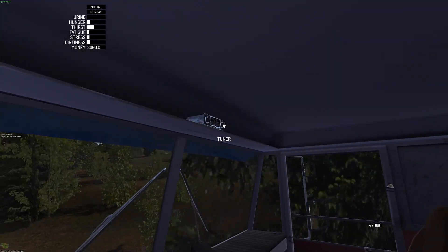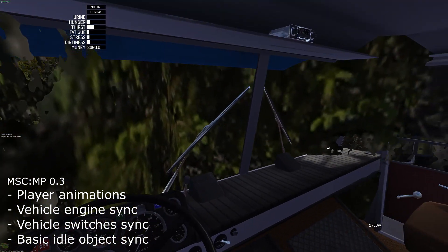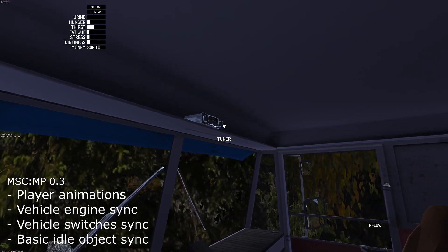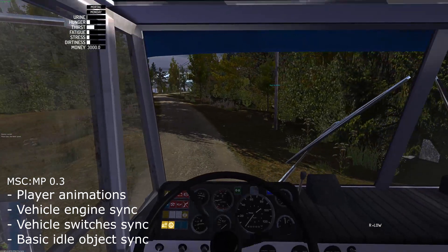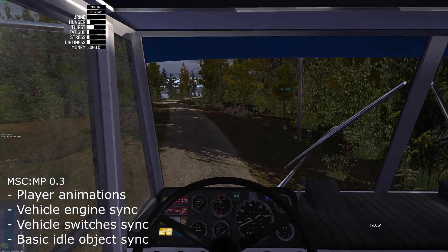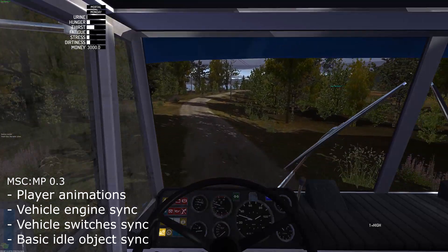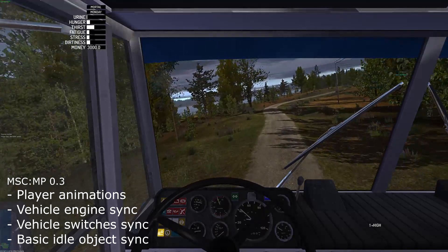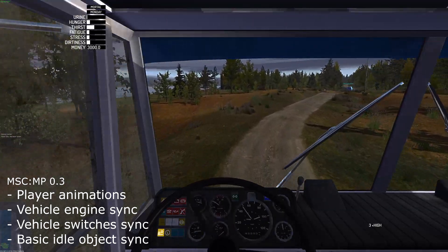The 0.3 update should contain player animations, vehicle engine sound sync, and vehicle switch sync — which includes switches inside vehicles such as lights, parking brake, and in the truck the diff lock, hydraulic pump, etc. Lots of behind-the-scenes optimizations have also been made, which wouldn't be as obvious, but in the long run they benefit the mod and hopefully speed up development as well.